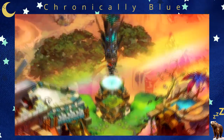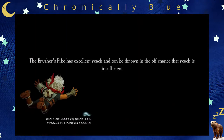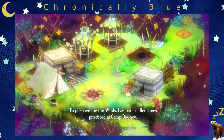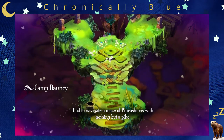Last episode... I wish I remembered. So we're going to the prune ground of the pike. We haven't made any upgrades to it yet, so you're going to see what it looks like. To prepare for the wilds, Ceylandia's brushers practiced at Camp Dante — had to navigate a maze of pin cushions with nothing but a pike.